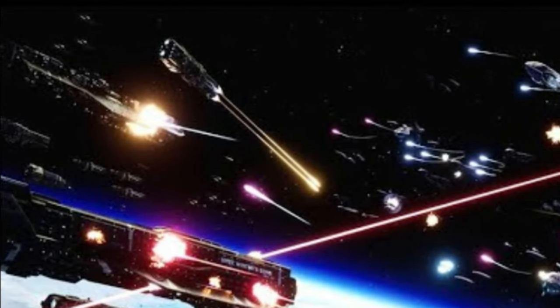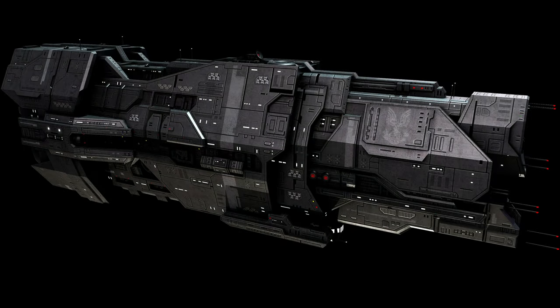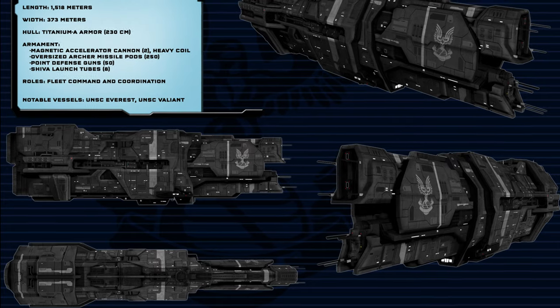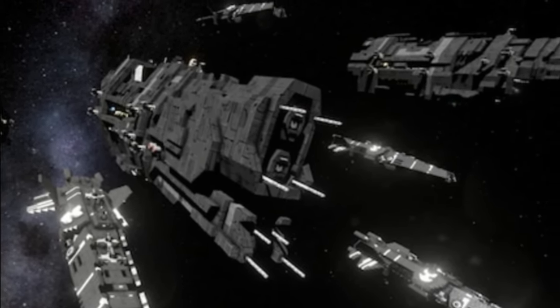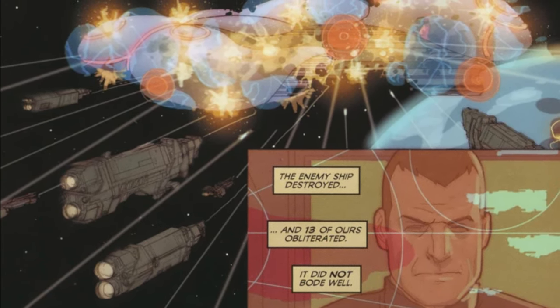The Valiants have much greater firepower — two cruiser MACs to the Halcyon's one, plus more nukes and missiles — but their main purpose is as secondary command ships, like the Epoch. The Valiant has the firepower of a heavy cruiser with the command and sensor suites of a supercarrier, thus the name Super Heavy Cruiser. This made them very expensive for cruisers, but very fast and nimble compared to most carriers, and were liked by some of humanity's greatest admirals, including Admiral Cole, who personally modified his cruiser, the Everest, to make it even more versatile.